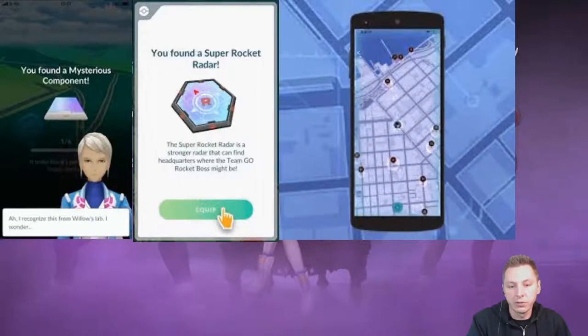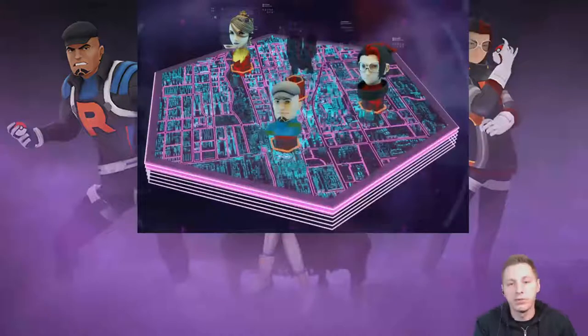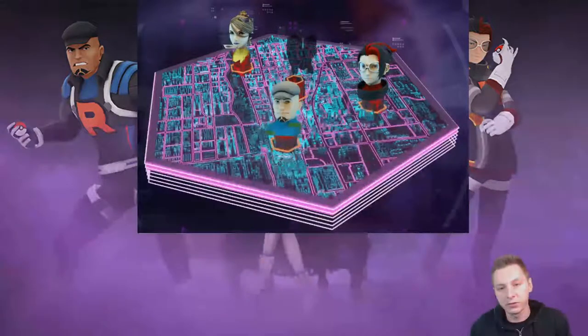Once you enable it, it will tell you where the Team Rocket gym leaders are. You go over there and battle them. It will show you the Team Rocket gym leaders, and you can also find Giovanni.